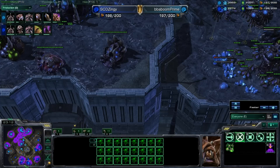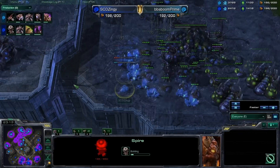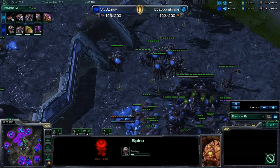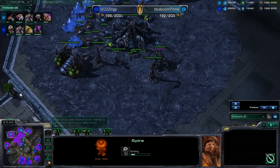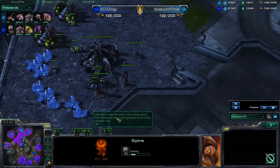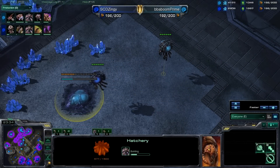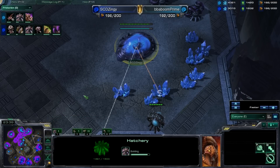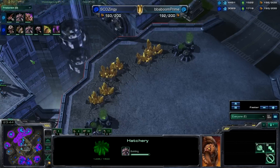There are actually two spires coming up here — the first one just finished right here, and the second one is also coming up. So it looks like he's going to go double spire for upgrades to get those broodlords out as soon as possible. There's a whole bunch of spinecrawlers morphing, and I can't really figure out where they are morphing. But it looks like Baboom is really gearing up for the late game here, taking his sixth base — his final one on the map — and Zingy is taking his fifth, and I'd imagine he'll be taking his gold as soon as he feels ready to.